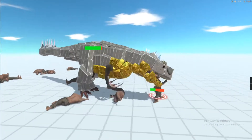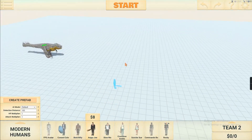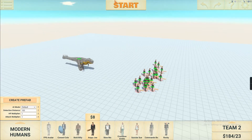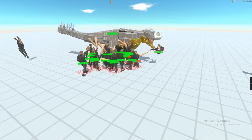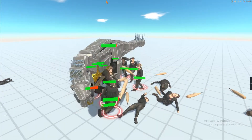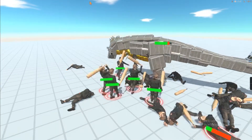It barely takes any damage right now. The first one gets to the other one and barely takes damage — he's so good at this. He's invincible, the Scorpius Rex is invincible.